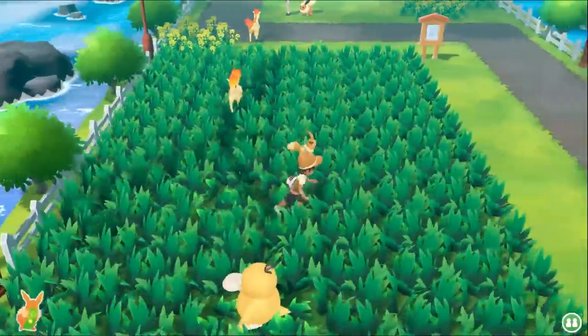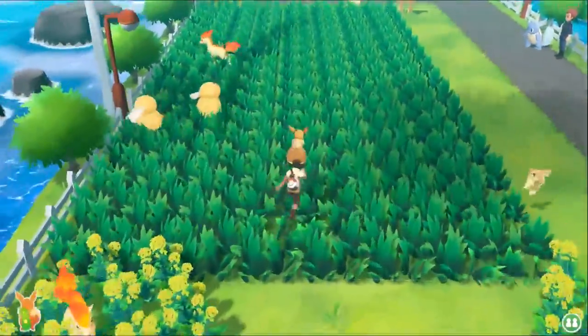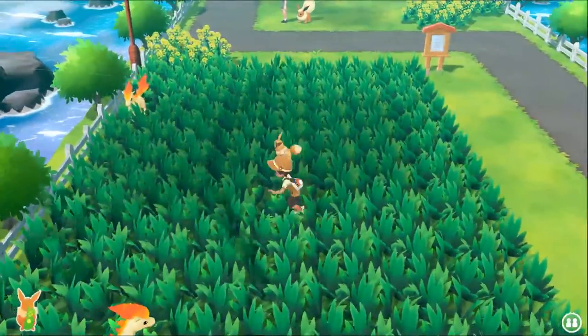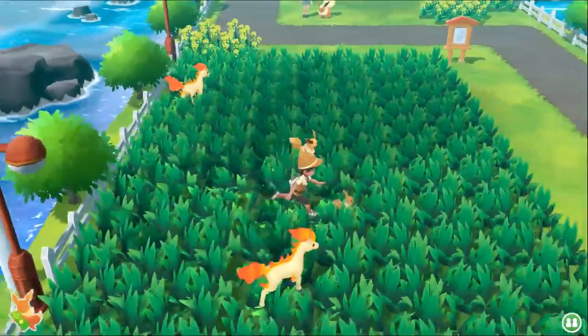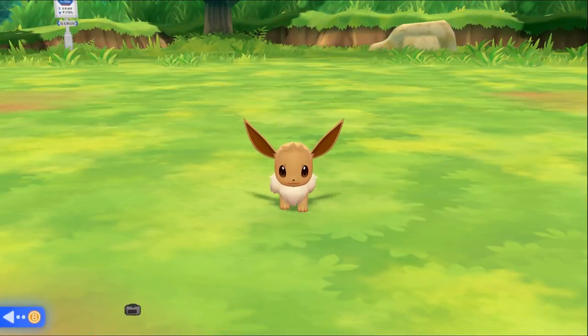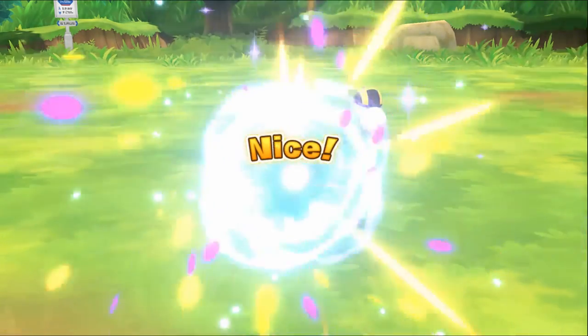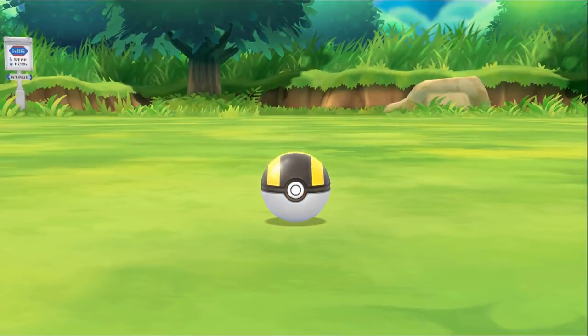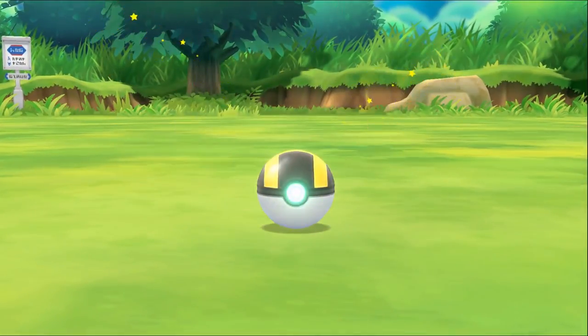I walked around the grass a little bit — this was my first patch where I actually found Eevee before making this tutorial, so I think this is the lucky patch of grass. You will soon hear an Eevee sound, so go for it. I suggest turning on the volume when you're playing because Eevee is pretty tiny and not as easy to see. Once you get Eevee, throw your Poké Ball at it, you'll catch it, and you can chain them to get a Shiny after that.